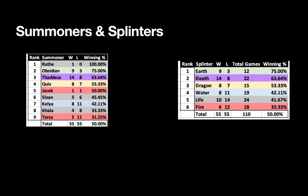Looking at splinters overall, also arranged by winning percentage: Earth came in first at 75% wins, followed by Death and then Dragon — those were the three splinters where I finished over 500. Water, Life, and Fire I finished under 500.